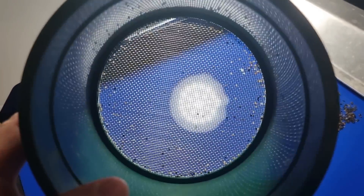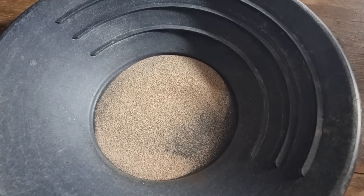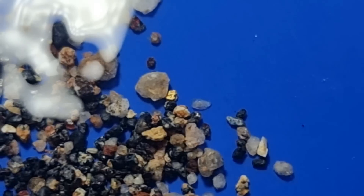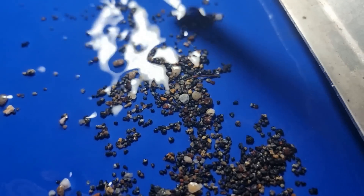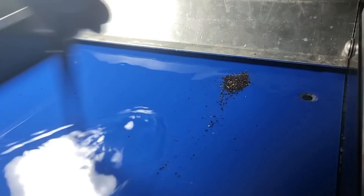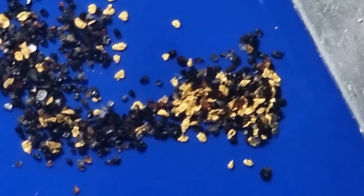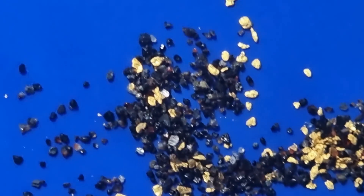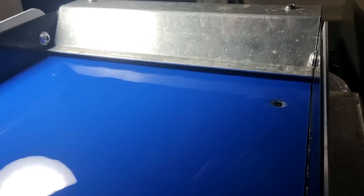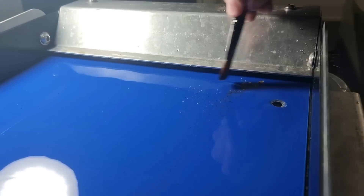I've taken a series of mesh screens and classified down the soil to different sizes: that's our minus 20 mesh, that's our minus 50 mesh, and this is our over 20 mesh. As soon as I dumped this on the miller table, I spotted a nice little picker. With the plus and minus 20 mesh all done, it's now time to do the minus 50 — this is where most of our gold should be.